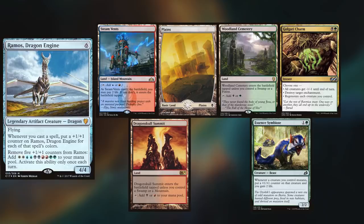I've taken my Ramos deck out for a spin, keeping Steam Vents, Planes, Woodland Cemetery, Golgari Charm, Dragonskull Summit, and an Essence Symbiote.